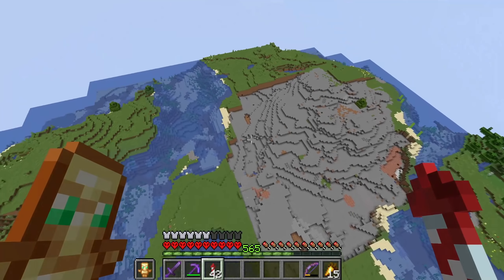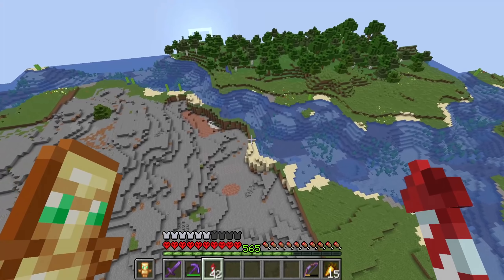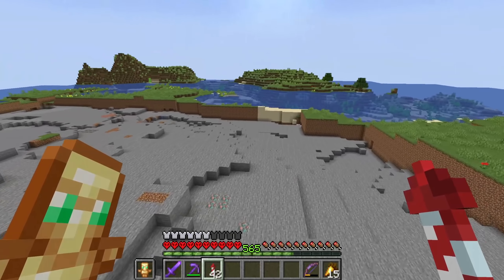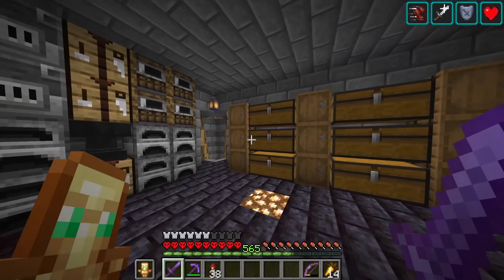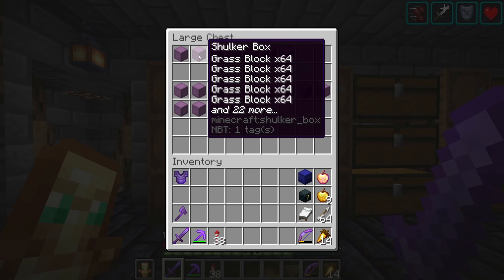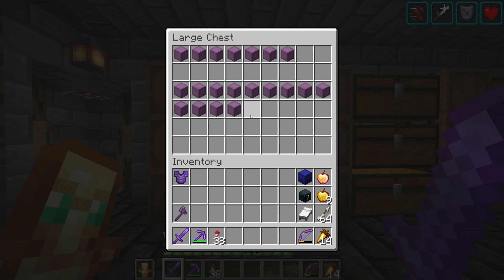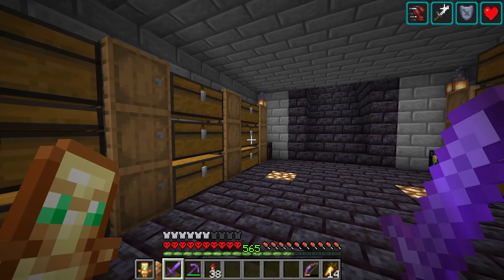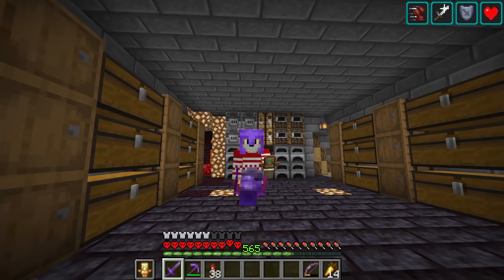This was a lot of work just to get all of that dirt, and it was so very annoying. But after so very long we cleared all of that out and have all the dirt we need. After sorting it all, we managed to come out with seven shulker boxes of grass blocks and 13 shulker boxes of dirt, which should be more than enough to cover our entire End island.